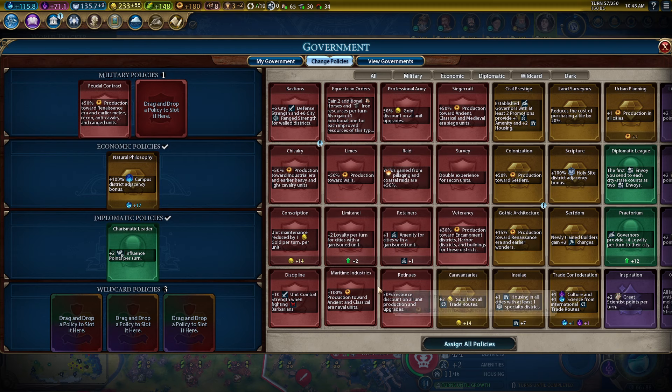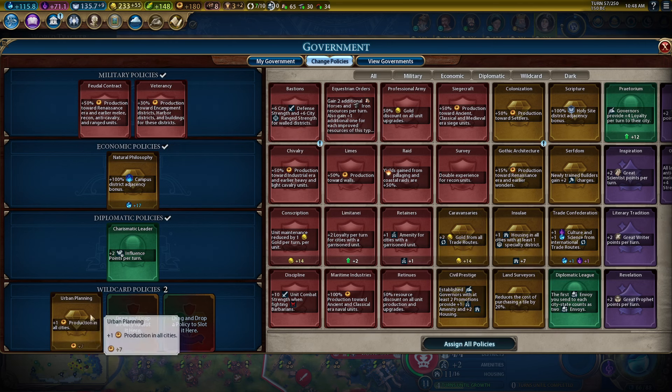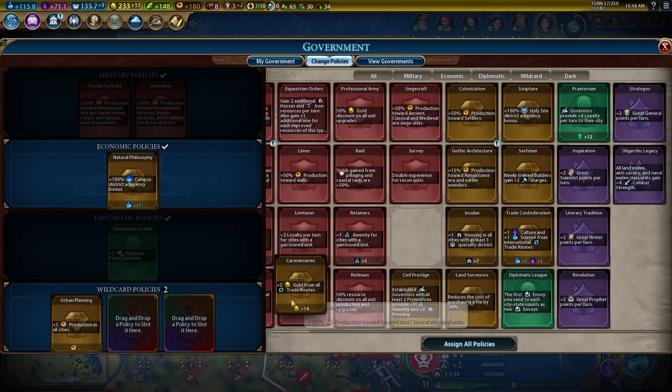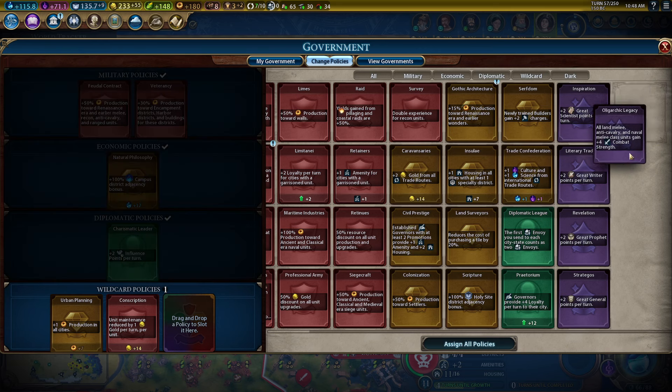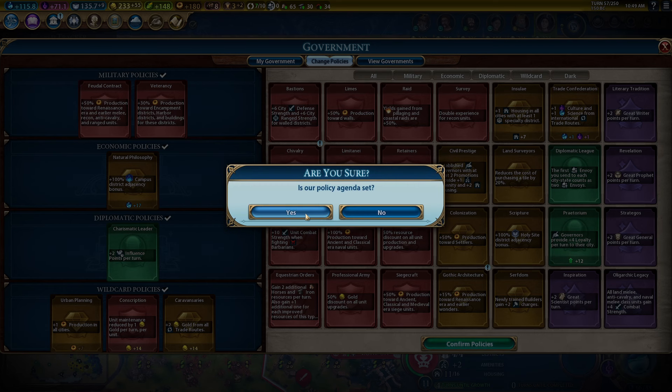We are finishing another armory, so I'll put that in for the moment. Extra production. We could do more builders, more gold. We're making more units — let's use conscription. When we start the war, we'll play this. More gold here too.